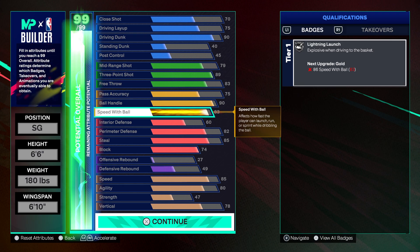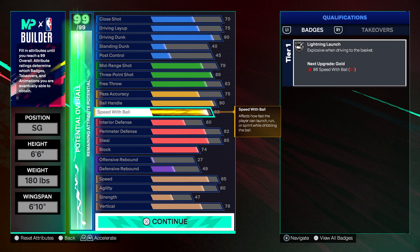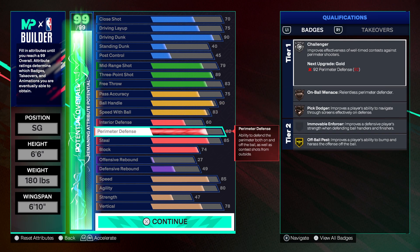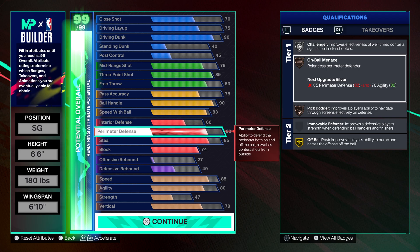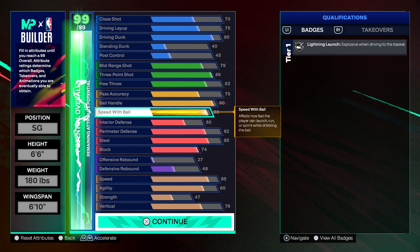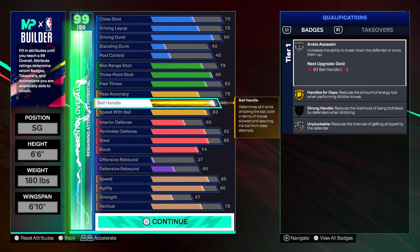You could also reach the gold lightning launch with 3 more of your cap breakers, so that's kinda what you're gonna have to decide. You'll actually have everything you need on this build. I would use 2 of my first 5 on ball handle, and then the other 3 of the first 5 on perimeter — boosting the perimeter up to 85, giving you silver on ball menace and silver pig dodger. So that's the first 5, and that way you've got literally everything.